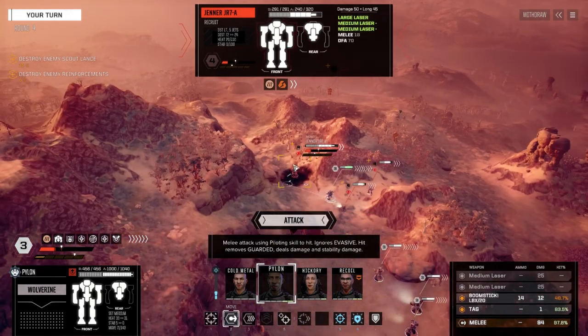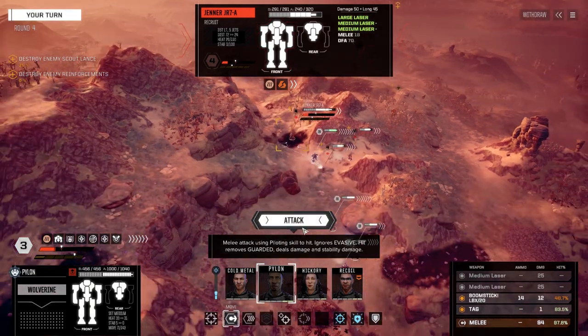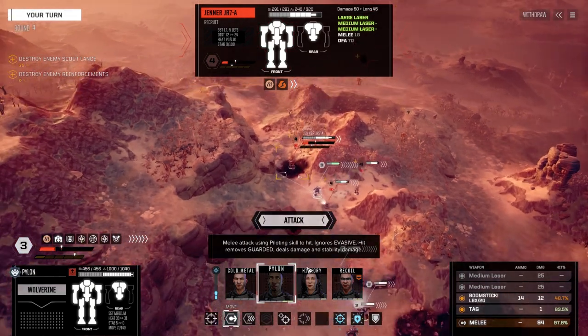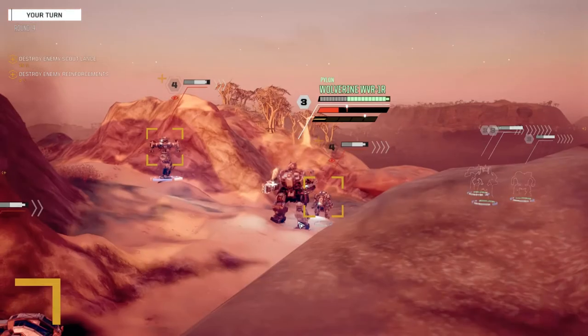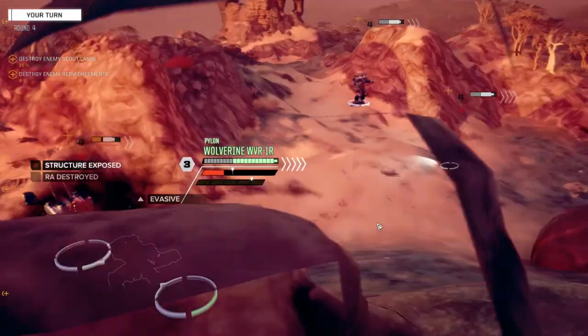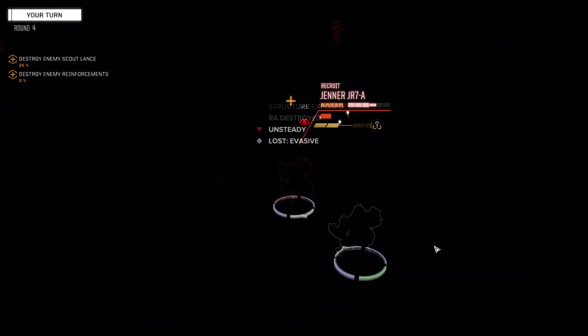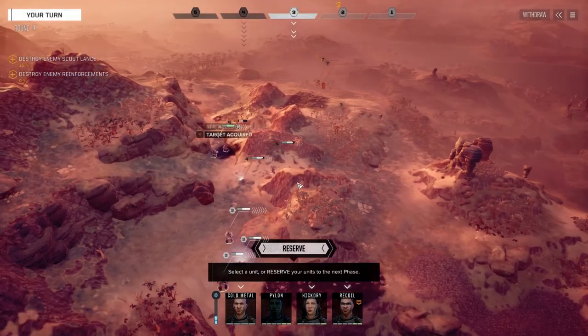Well we've gotta see what the punch is gonna do, so let's just do it. 97% chance to hit. 94 damage plus the boom stick, so let's check this out. Right arm - we're not even getting to see it. A little bit of damage. Not as big as I thought it was going to be, but it is a medium mech so it could be worse.